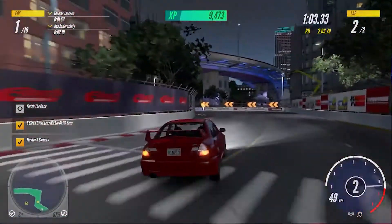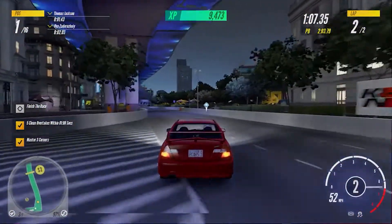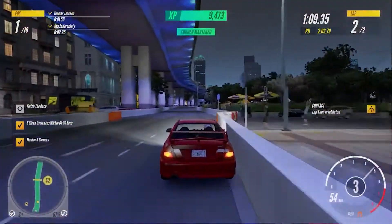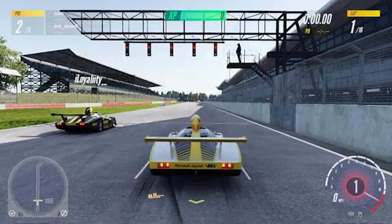The game will tell you on the green XP bar at the top of the screen that you have mastered a corner. Simply do this a total of 101 times to unlock your trophy or achievement. To be perfectly honest, you're probably going to get this one just through normal game progression.